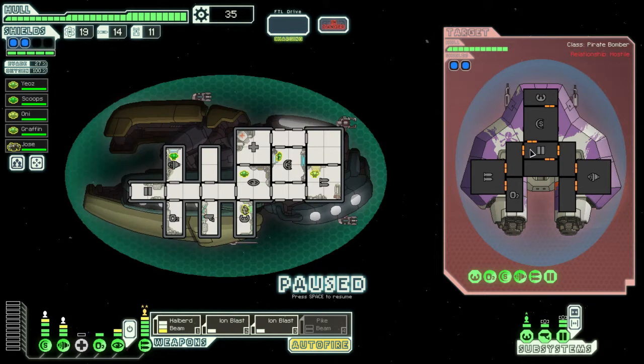Prepare for a fight. We'll ion blast his weapons and his shields, then do a halberd beam like that. I think one of those is a burst laser — I'm not sure about the other one though.